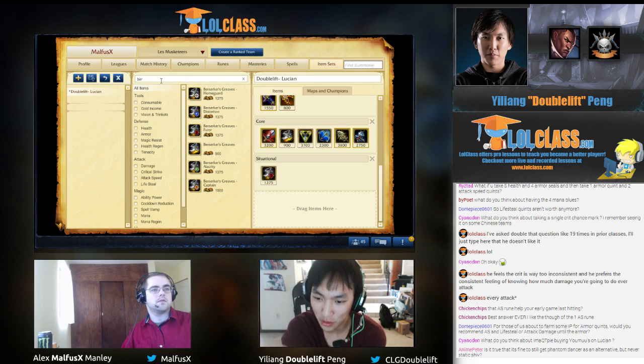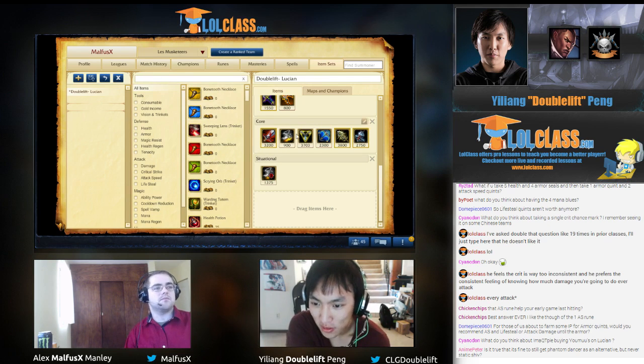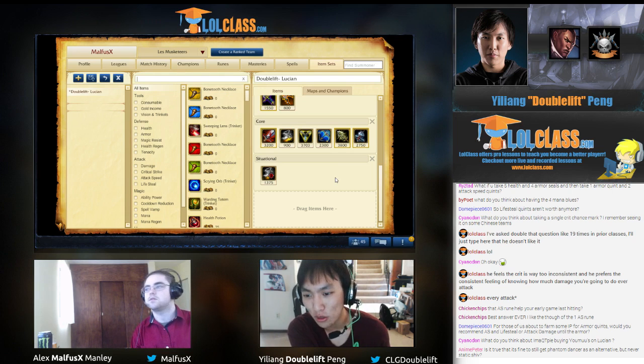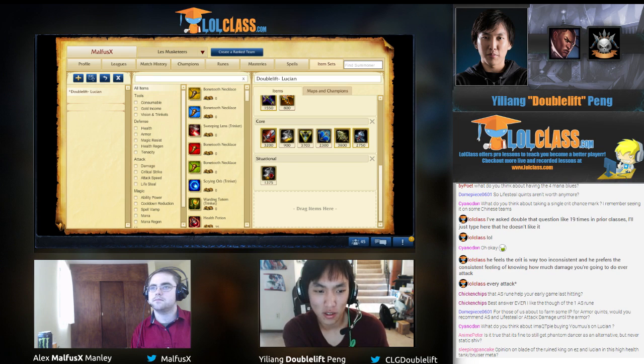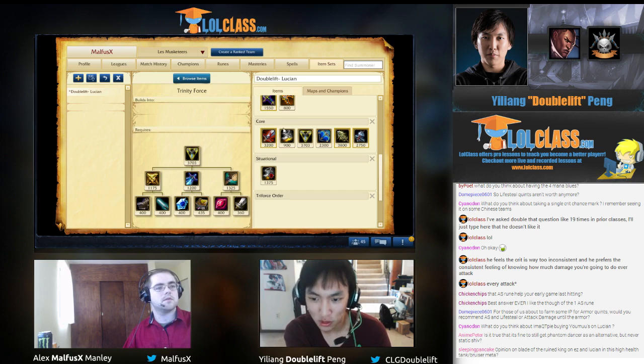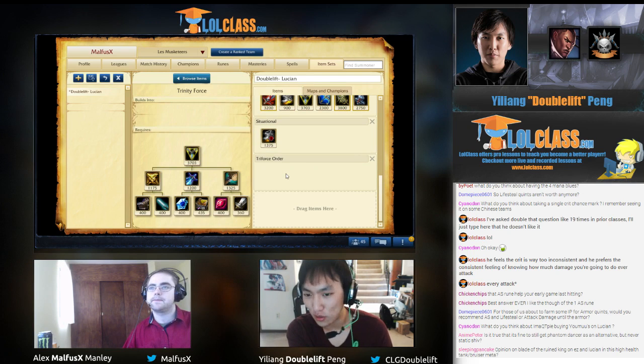When do you buy boots, and when do you upgrade? I always upgrade after Bloodthirster, so a huge power spike you're looking for is BT plus Zerkers — that's like an enormous power spike for Lucian. The next power spike is probably Phage and Sheen, and then obviously when you finish Trinity Force. Every item after that he just hits a huge power spike.